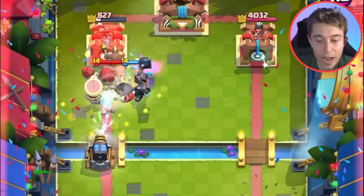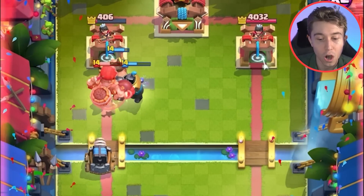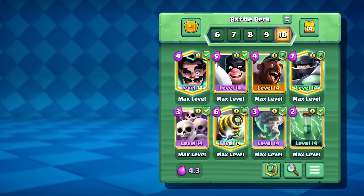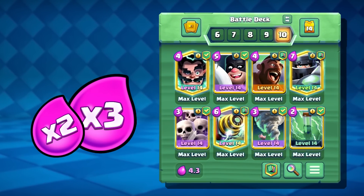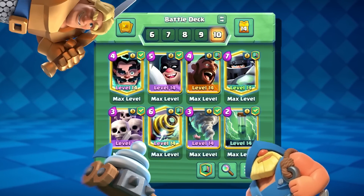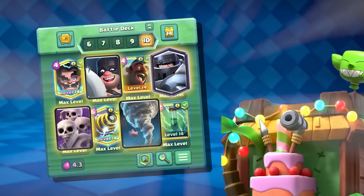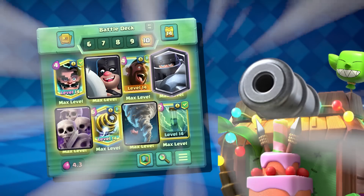He's going to drop like a giant skeleton or zappies, and then he has to defend the hog rider. Any units he drops to defend the hog rider are just going to get tornadoed together and he's going to lose the game. This deck is absolutely disgusting in double and triple elixir, and it's pretty good in single elixir too, since you can always defend whatever your opponent throws at you with mega knight, skeleton armies, executioners, and tornado for easy king tower activations.